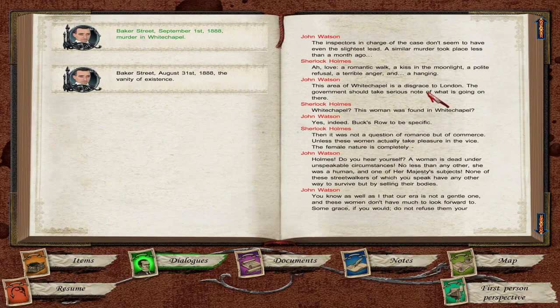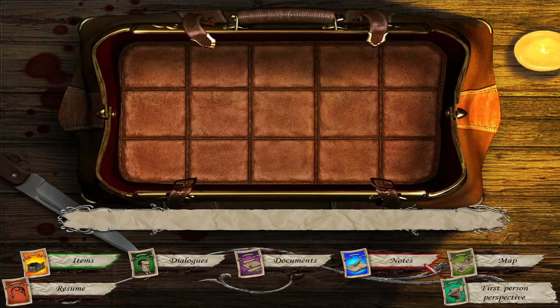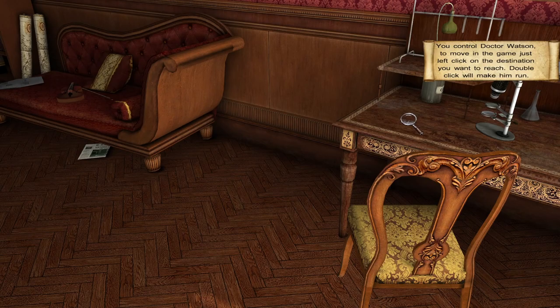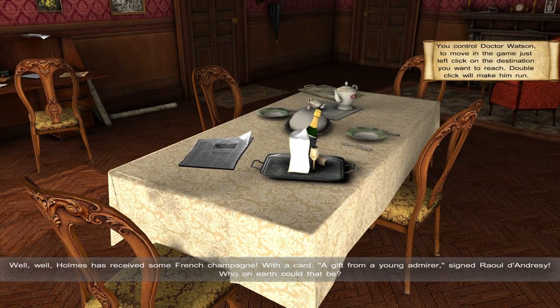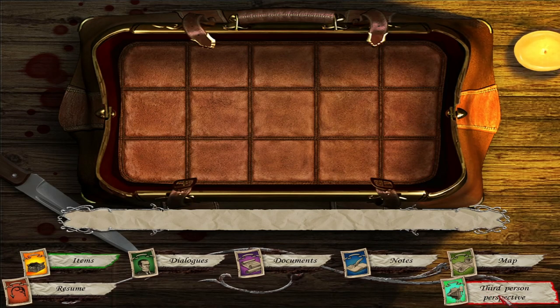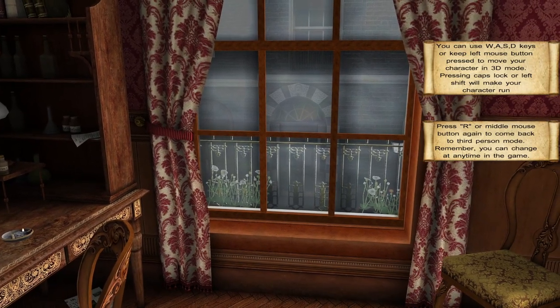There's a dialogue transcript and a casebook interface — similar to Chapter 1. The game indicates you control Dr. Watson in first-person view, with left-click to move and double-click to run. I can also use WASD. Holmes has received some French champagne with a card — a gift from a young admirer, signed Raoul D'Andresi. First-person is certainly novel. C opens the casebook, same as before. I'd rather do first-person — it's more immersive. Press R or middle mouse to return to third-person mode.